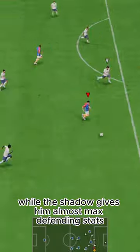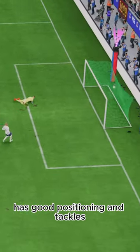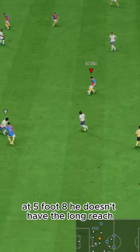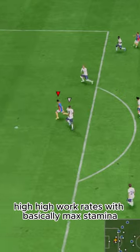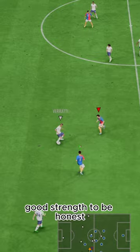Defending-wise, the shadow gives him almost max defending stats. He's aggressive on interceptions, has good positioning and tackles. The only issue is his height — at five-foot-eight, he doesn't have the long reach. High work rates with basically max stamina, great for box-to-box. Good strength, to be honest.